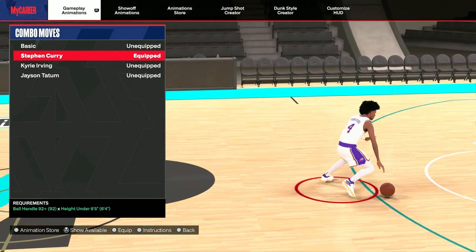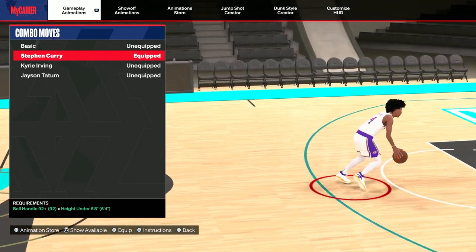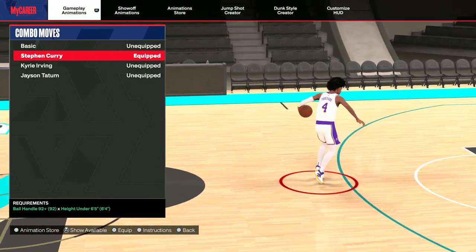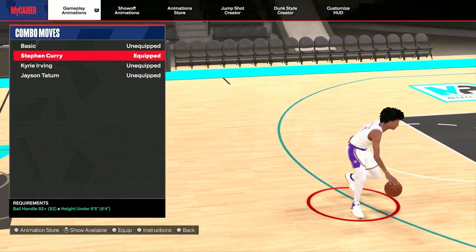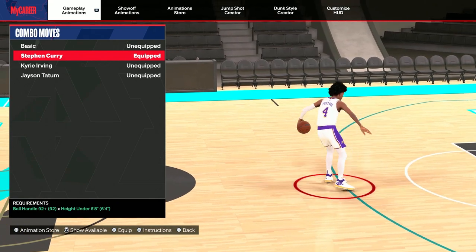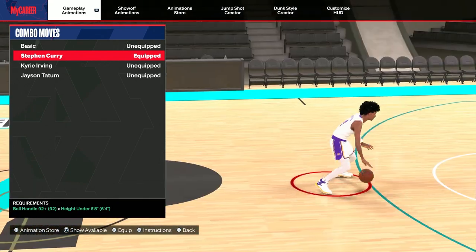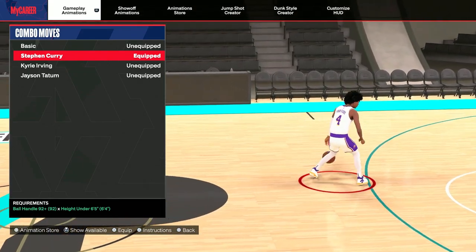Next up, we have combo moves. As you can see, we got Stephen Curry for the combo moves — ball handle of 92 and be under the height of 6'5. The behind the back is nasty, but I've never seen it before. I got to go to the 2K controls and see how to do it this year because some of this stuff is like 2K16 — hold R2 and flick up the stick one time. But that's the combo move right there.